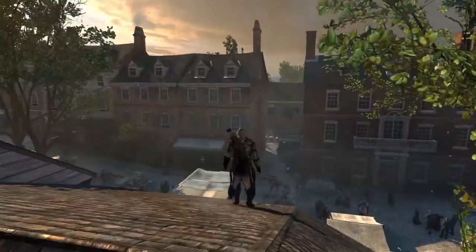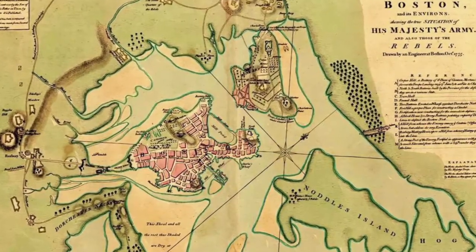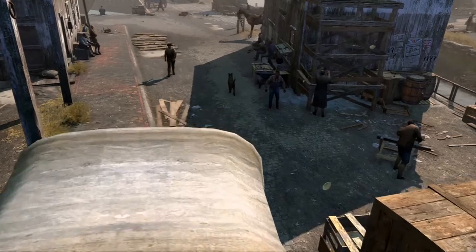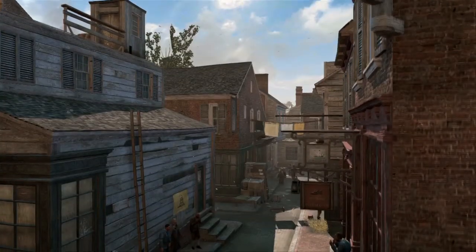We had to go back and get our historian to find accurate maps from the era of what Boston and New York looked like. These are actual replicas of the cities. If you're familiar with those cities, you should have that eerie feeling of finding familiar sights.